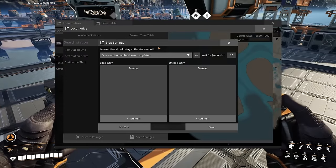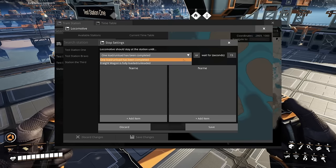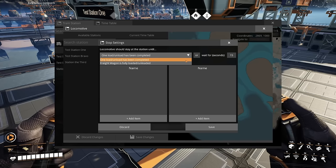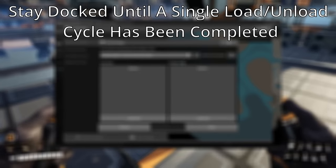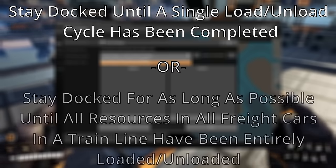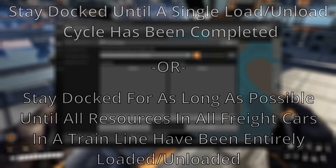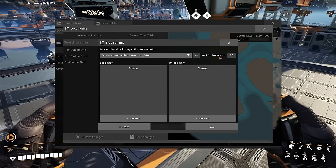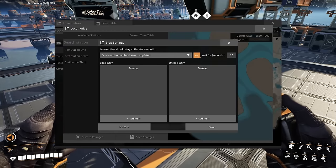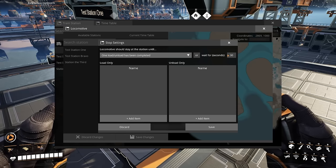Now going back to the more advanced features — selecting the cogwheel opens a more advanced menu. The first option is a dropdown where you can specify whether a train should stay at a station until one load/unload cycle has been completed, or until the freight car has been fully loaded or unloaded. The train will either stay docked until a single load or unload cycle completes, or it will stay as long as needed, completing as many cycles as it can until the freight car is completely empty or completely filled.